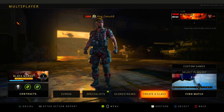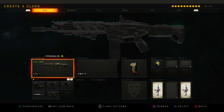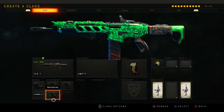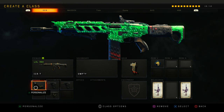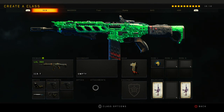So I'm gonna do an in-depth look at all my class setups. First gun is the ICR — I don't really use this gun that much anymore, mostly just use the MX9. But this gun is my second most kills in this game, I'm pretty sure. I use reflex, double grip, FMJ, and quick draw. I'll use this gun on bigger maps like Jungle or Gridlock.